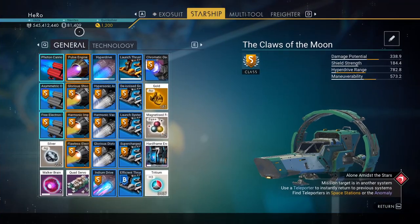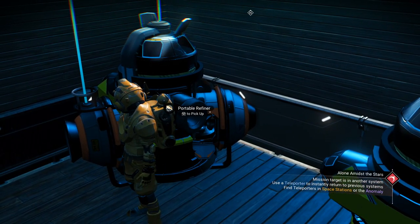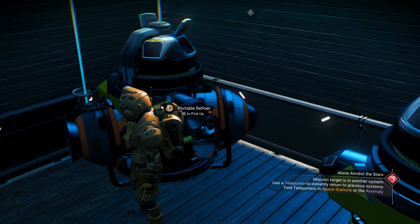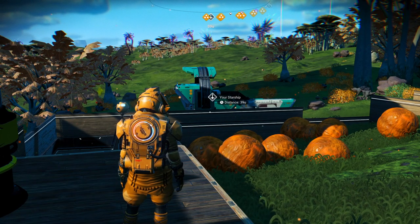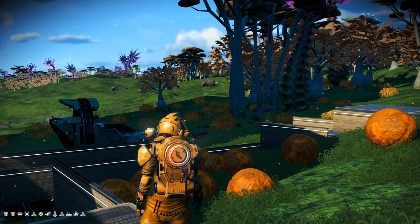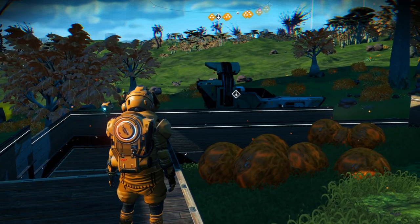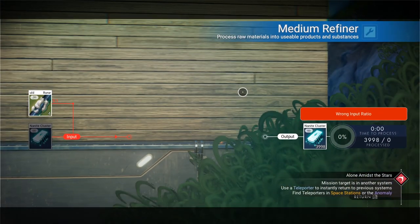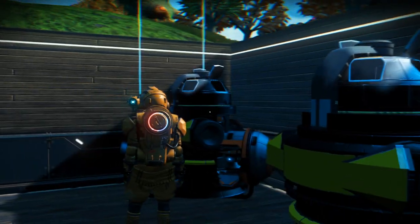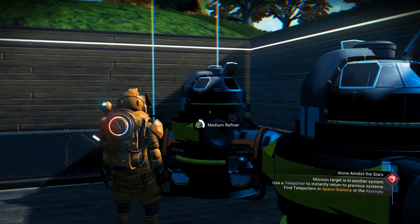You can keep clicking and the nanites keep appearing — now at 81,000. To trigger this glitch, make sure you place the two small refiners inside the medium refiner and refine the runaway mold first. I have 10 bases on this planet set up for runaway mold — the location is shown in the left corner. I also have a guide to get all 16 glyphs in five minutes.